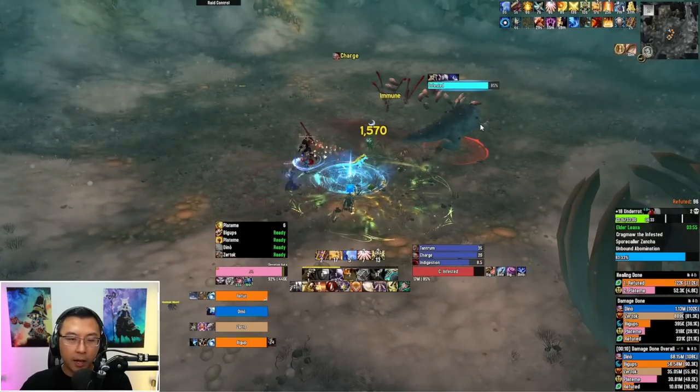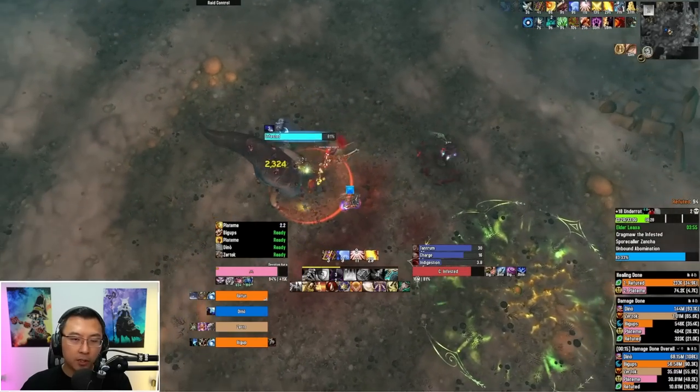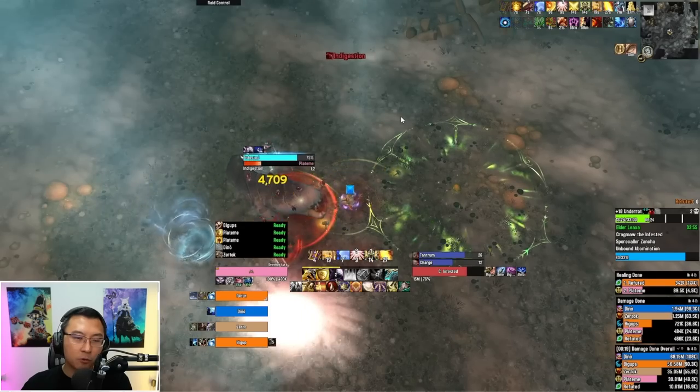The first ability is Charge. It leaves a wake of maggots on the ground that you need to run over to squish. If you don't squish them, they spawn Ticks that do additional damage. Indigestion is next — technically avoidable, it's a frontal, so don't ever be in front of the boss. You can leap away or outrange it.